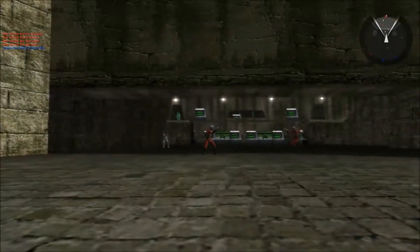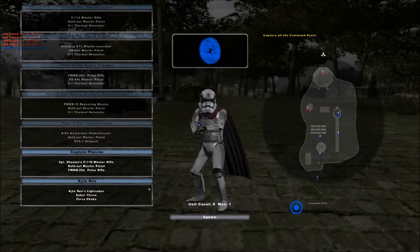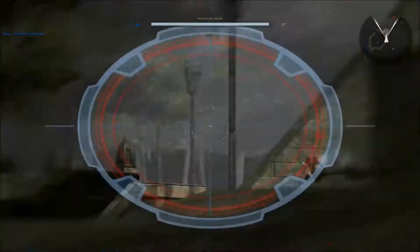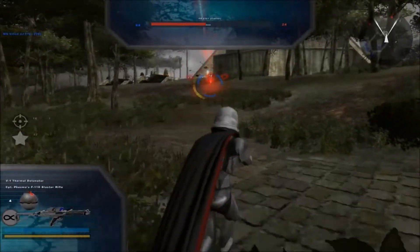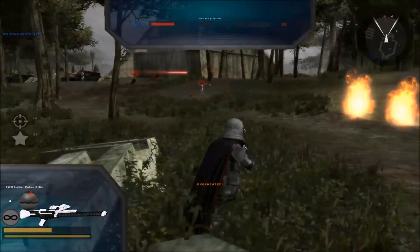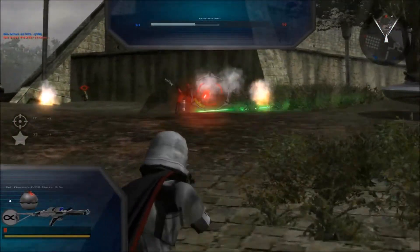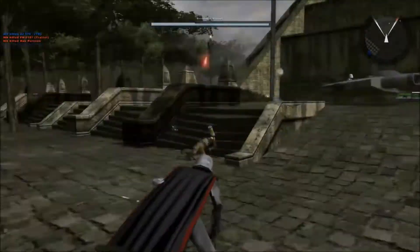Can I be Captain Phasma now? Yes! I can be Kylo Ren as well. Captain Phasma — this gun is really weird, she has three guns and that's pretty neat. Oh look, it's Finn! You want to go, Finn? She makes a noise when you shoot. Oh my god, Finn's gonna wreck me — no wait, I wrecked Finn! That's what you get.